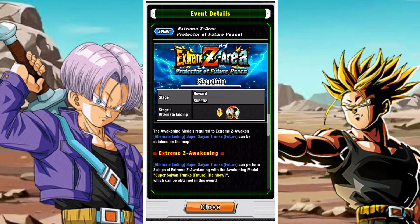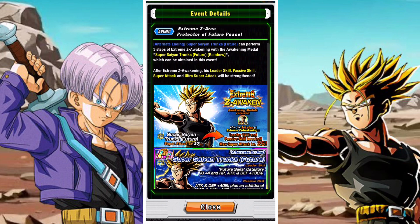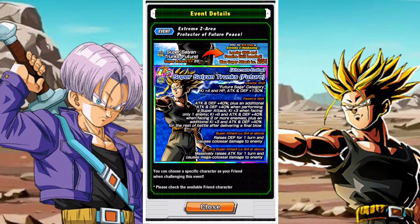There's only one stage and that stage drops the rainbow medals. You will need 45 medals in total — 10, 15, and 25. So you're going to need all of that, and Trunks' EZA looks pretty good.